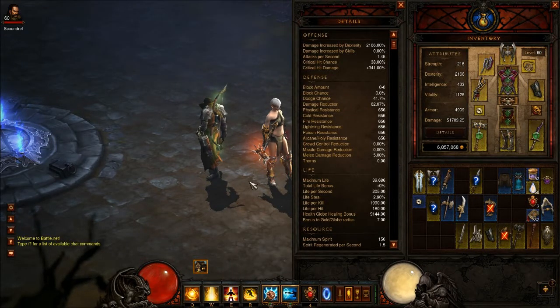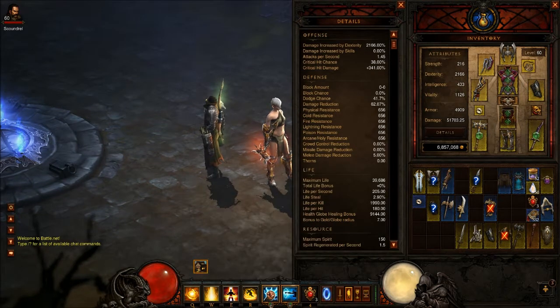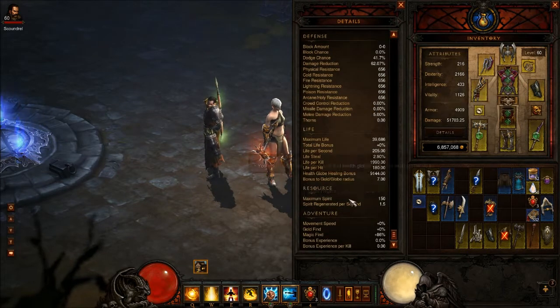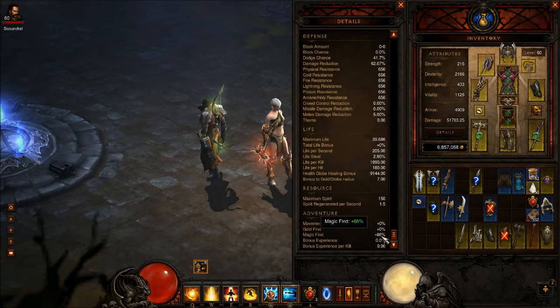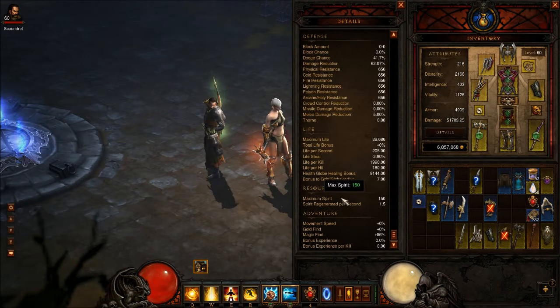What's going on guys? I'm going to show you some of the build I'm using and one piece of my gear that I think is very important. My gear — I've got 86 magic find. This does help a lot. I wish I had 300, but I'm working my way up there.